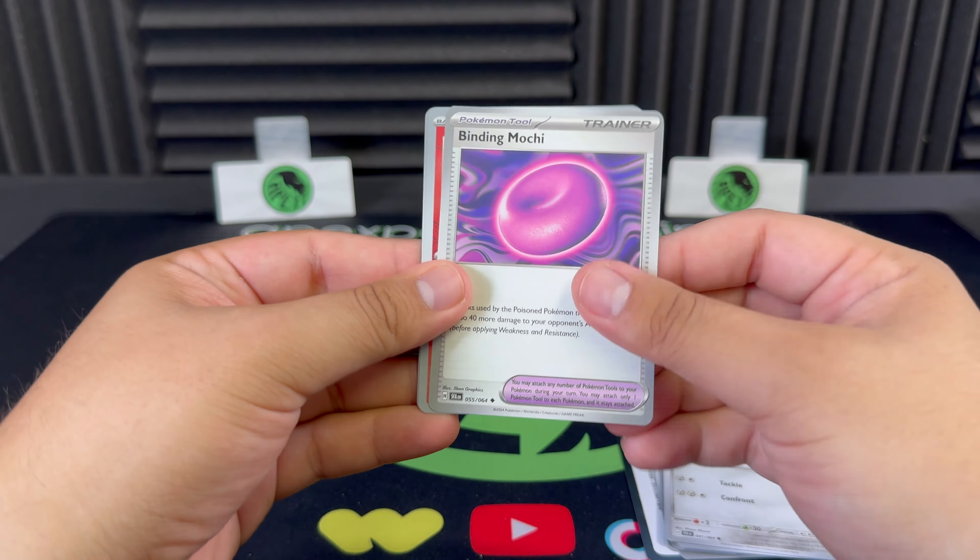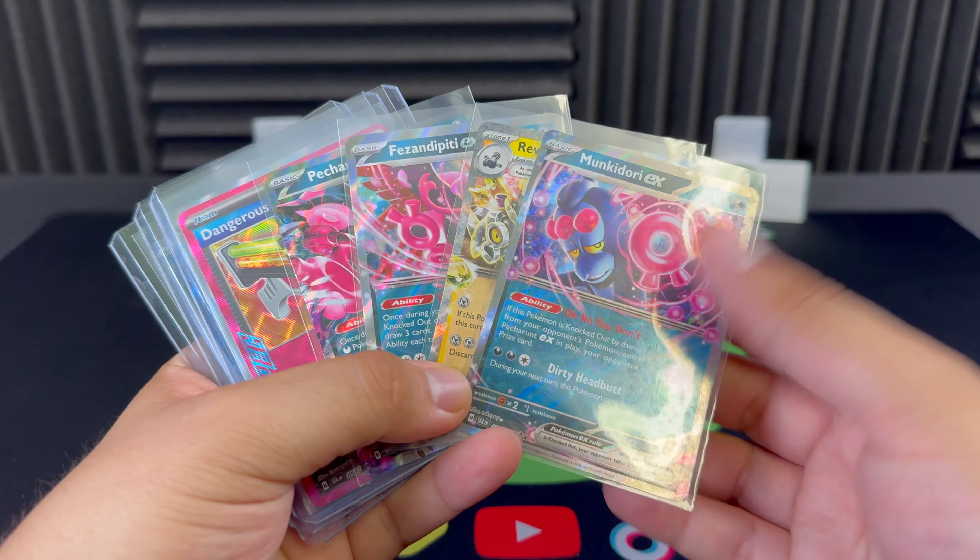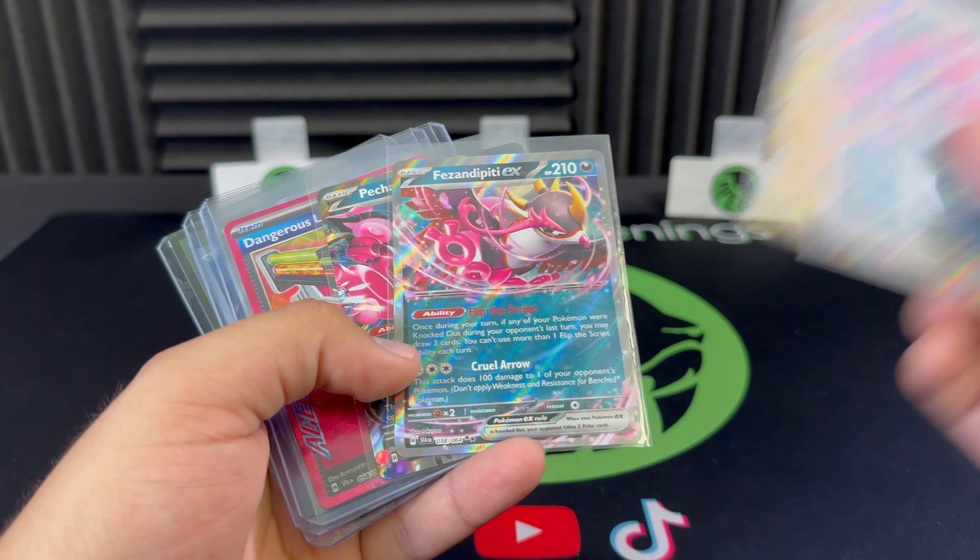Let's do a quick little recap of what we got. Really nice ones on the reverse — you get that Poké Ball foil pattern, some really nice Eevee there, something to look out for in this set. We did get some nice hits overall. I'd say not the best ETBs, but we got some nice cards — Munkidori, Reversal Room, Fezandipity, and Pecharunt. You do get that Pecharunt promo with a really nice Illustration Rare.